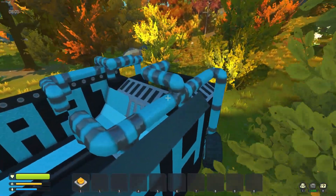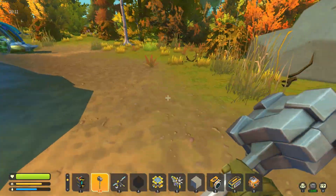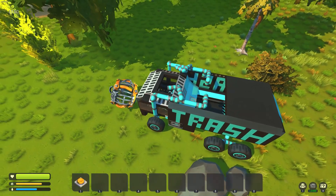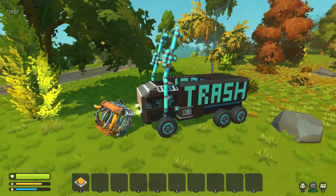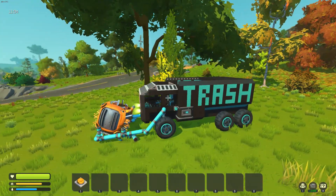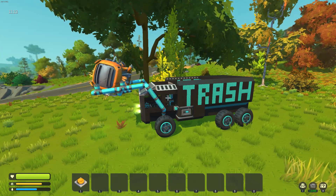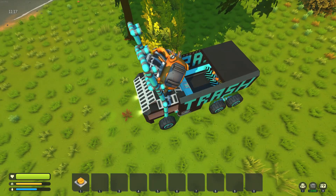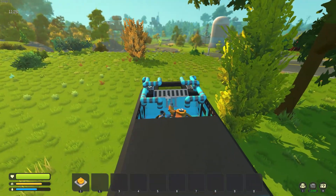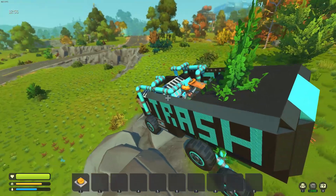Now we can go and get the next one if there is another one. Now let's grab number two — drive up to him and deploy the arm. And in you go. Brilliant. Now the arms will push it down and trap it there, so they're both held in place. We still get around the countryside really well, even with two farmers in the back — until I crash into things.